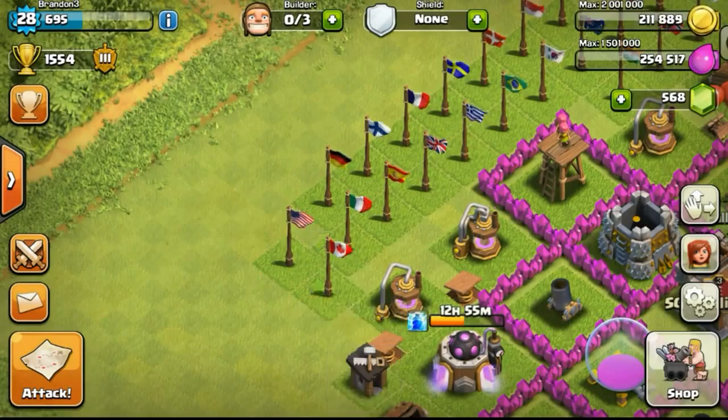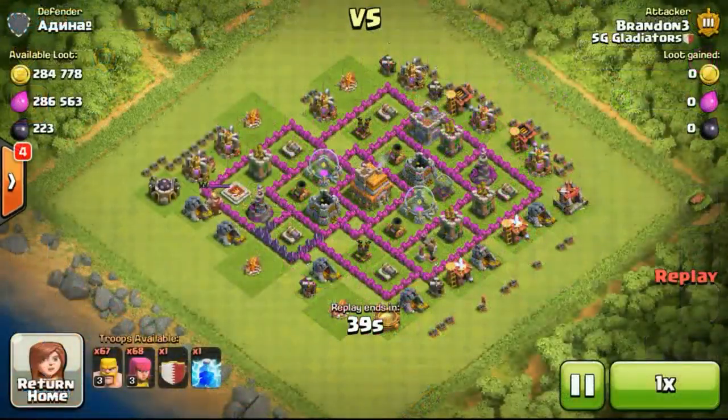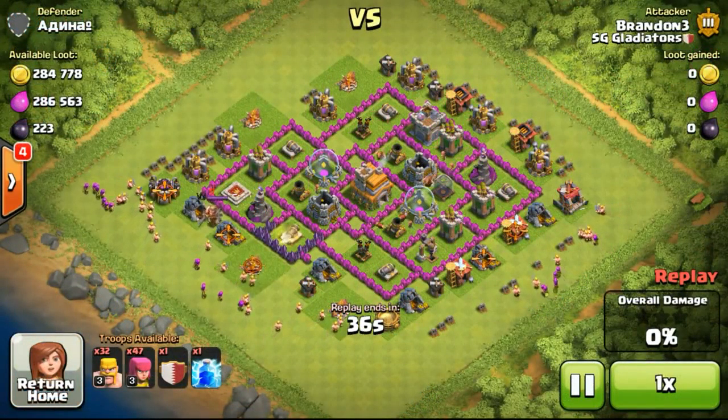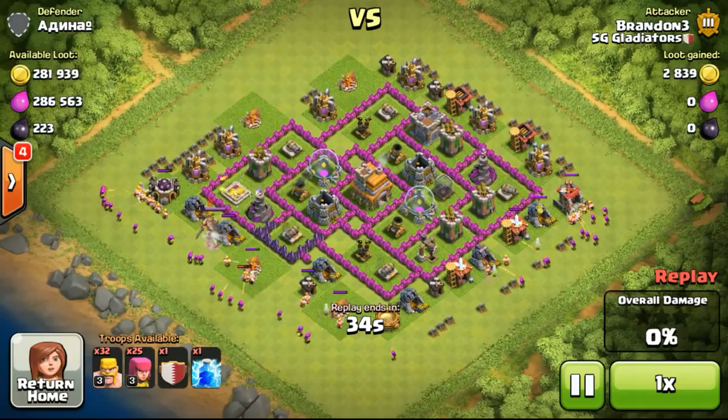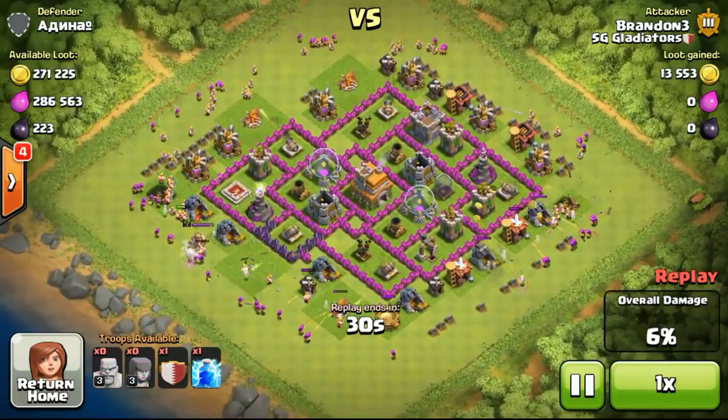Now going ahead to get more national flags, trying to prepare for my Town Hall 7. Stocking up the gold as usual, and I eventually managed to get all the national flags ready for my next level. Now going ahead to do an attack on this Town Hall 7 — over 284,000 gold available — so I was focusing on the gold, not too much concerned about the elixir itself.